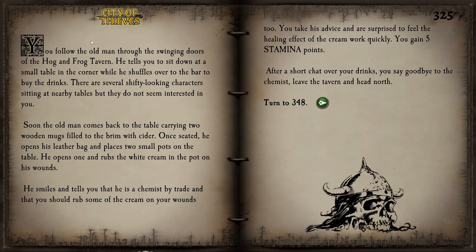Once seated, he opens his leather bag and places two small pots on the table. He opens one and rubs the white cream on his wounds. He smiles and tells us he is a chemist by trade and that we should rub some of the cream on our wounds as well. We take his advice and are surprised to feel the healing effect work so quickly — we gain 5 stamina points. After a short chat over our drinks, we say goodbye to the chemist and leave the tavern heading north.